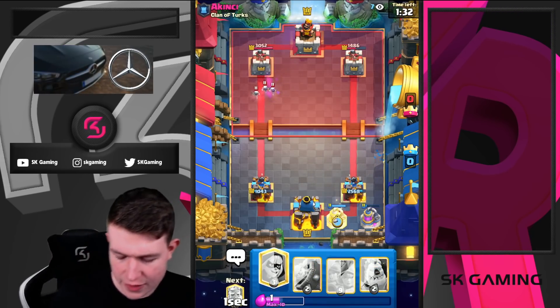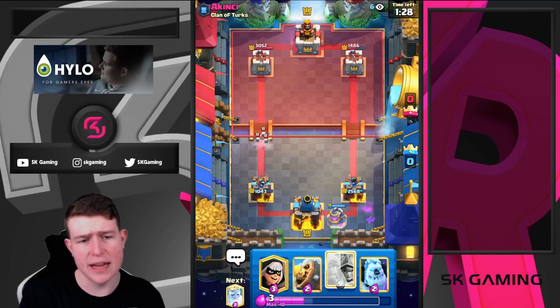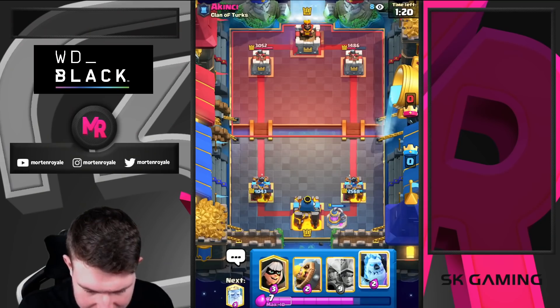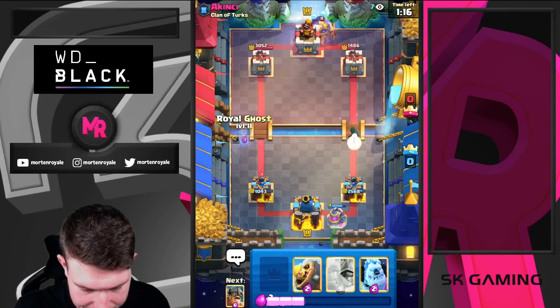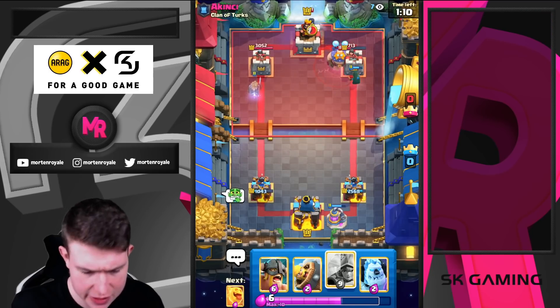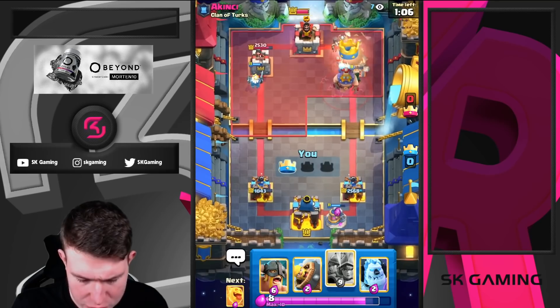I'm just going for my elixir collector — he could fireball that, and if he does, I'll just drop my three musketeers in the back and he'll most likely play e-giant into the two musketeers to kill it. So if he drops e-giant in the back I'm going bandit. I'll ghost the opposite lane because now he needs to play something in front of the e-giant. Getting almost the tower down — looks really really solid.